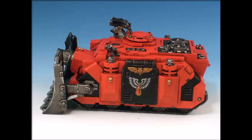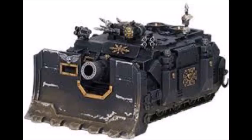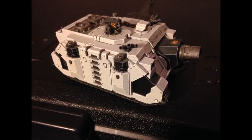The Vindicator does have drawbacks. Much like the Predator it only has armor 11 on the sides, making it vulnerable to scatter lasers, assault cannons, and even heavy bolters from the flanks. And you will get side shots on it — with only a 24-inch range it has to keep moving forward to stay in range. A single weapon destroyed result leaves it pretty useless, but it's certainly a tank that can do a lot of damage in the right situation.